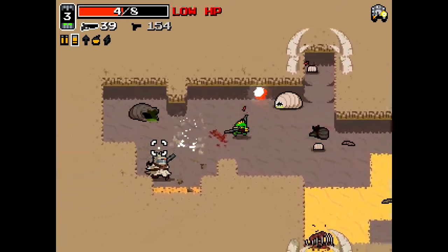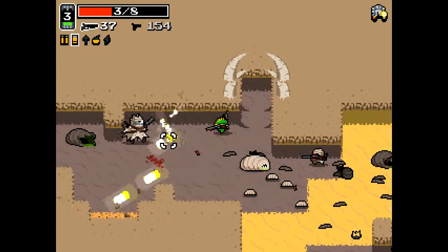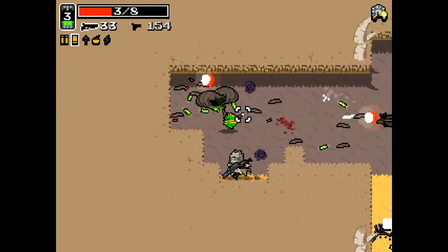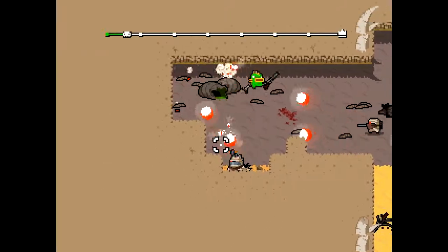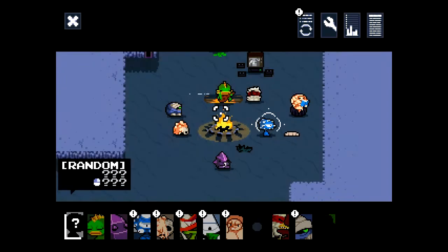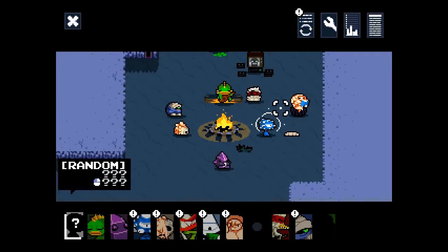That's the boss — the very first boss. There's a high probability that I'm going to die here because there's a lot of enemies on the screen. When you're fighting a boss, it's a good idea to have no enemies on the screen. I already died. Nuclear Throne is a very fast-paced game — as you can see, you get thrown into the menu right after you died.